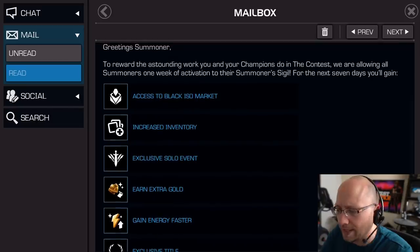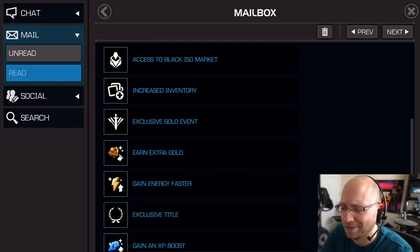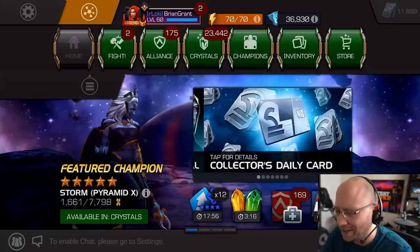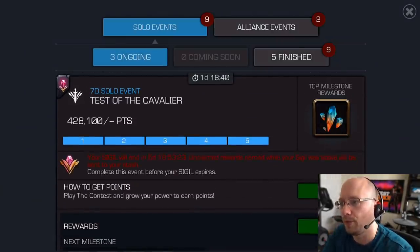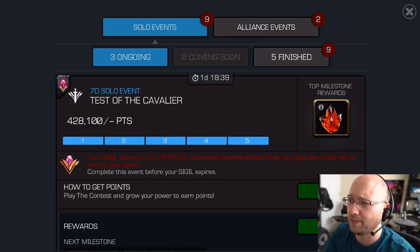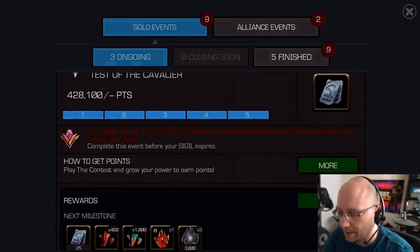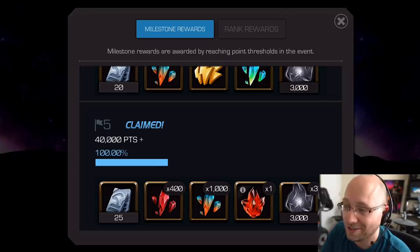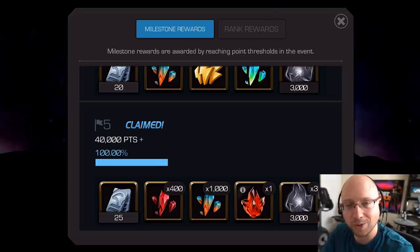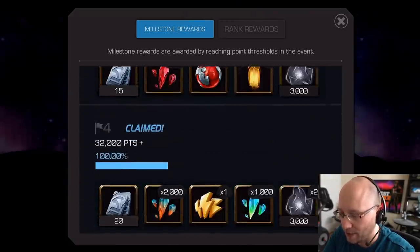There's a few perks to go through, and then the Black Iso Market — there's some good value in there, and then there's some things that I recommend staying away from. So let's start with the obvious perks. The first one here is the 7-Day Solo Event, which is Test of the Cavalier, or Test of the Uncollected, Test of the Proven, whatever your Story Progression title is — all of the Sigil rewards are based off of Story Progression. And this event is always here whether you have the Sigil or not. Kabam is always like, hey, don't you want to get the Sigil so you can get these sweet rewards? And now we can actually get these sweet rewards, so it's awesome. A bunch of free units.